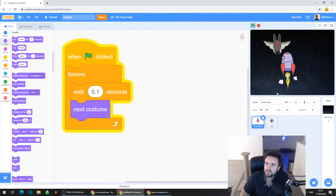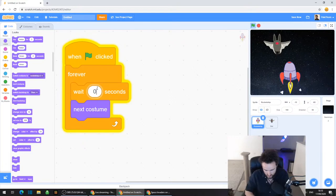Click on where it says wait 1 second and type in 0.1. That looks pretty good - it sort of looks like the rocket's kind of spinning around, which I quite like. There are little puffs of smoke. You could try changing the amount of time - you could make it 0 if you wanted, but that spins a bit too quickly. You could make it 0.5 to be slower. I like 0.1 seconds.